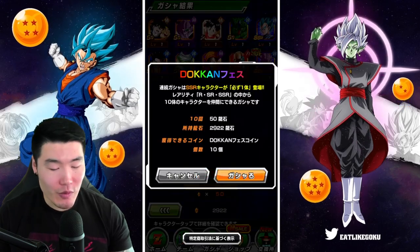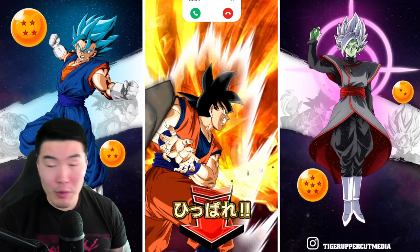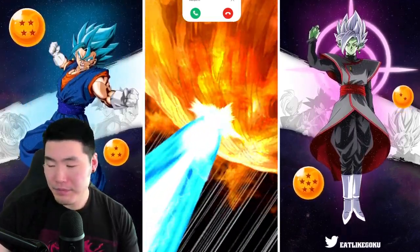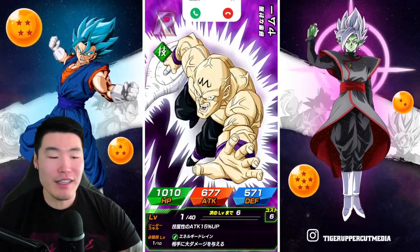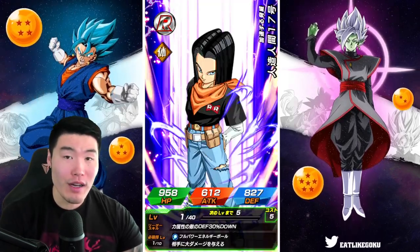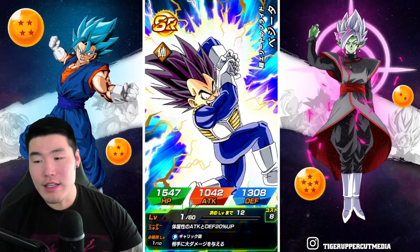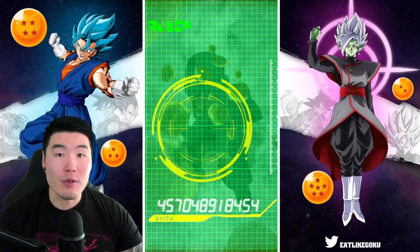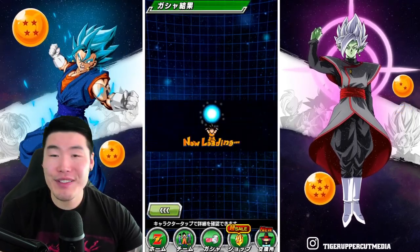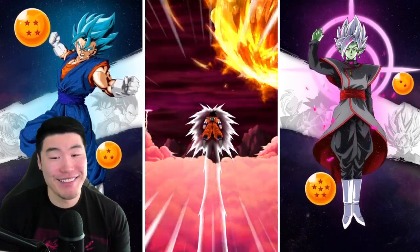Lock this bad boy up. Ginyu Force team looking pretty good. If you just have the Captain Ginyu, getting a call from my mom - I'll call her back right after we finish recording. But yeah, as long as you have the Ginyu, you're kind of good to go. You just need the free-to-play Ginyu Force units and Extreme Z awakening and all that stuff, and you're pretty much set. That Ginyu Force team led by the Dokkan Fest Ginyu can beat 95% of the events in the game - all the Dokkan events, Legendary Goku events, Legendary Vegeta events, Infinite Dragon Ball history. That team will carry you through a lot of content.